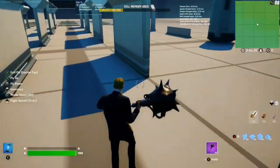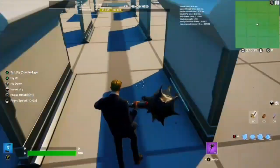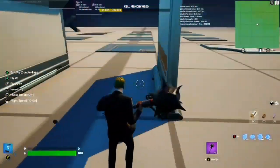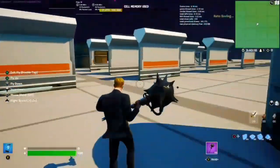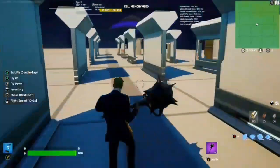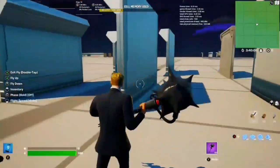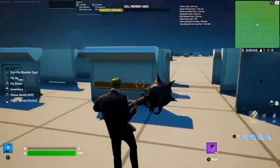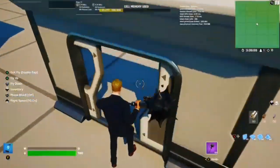This is actually buildable Corny Complex. Look at all these walls - they all look the same but they have minor differences, and there's a ton of them. All these have cool minor differences, and I think if Epic would officially release these, they would be great for maps. The only problem with the unreleased props versions is that Switch players cannot see these.